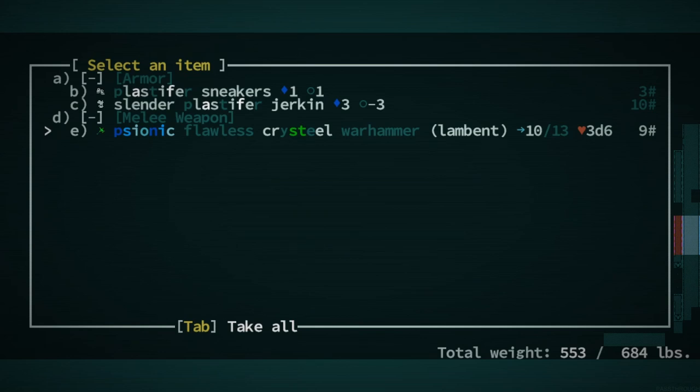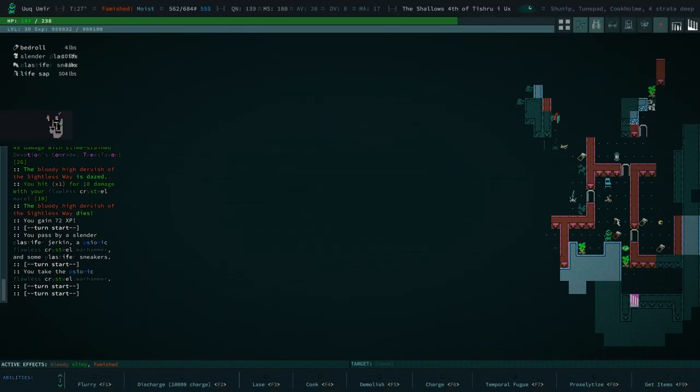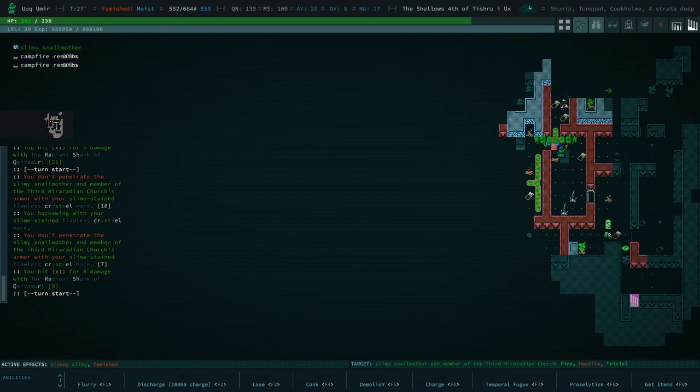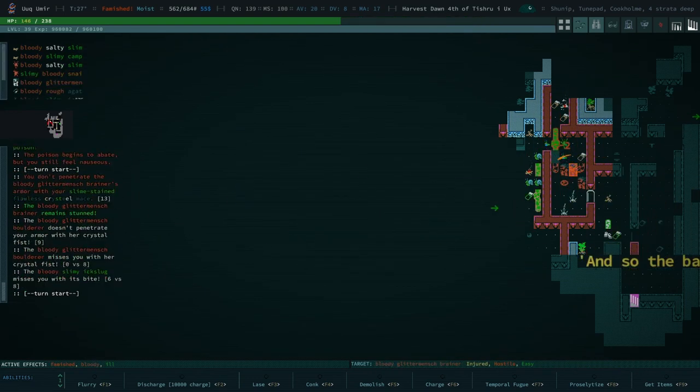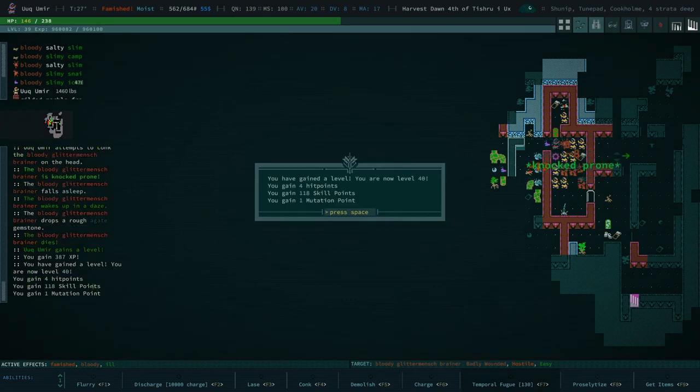We have a psionic flawless crystal warhammer, which is actually really good. But these things disappear, as I understand it. They seem to have always disappeared. So this is actually kind of not great. Let's do temporal fugue. Hopefully we don't create a space-time vortex.